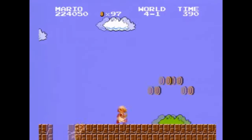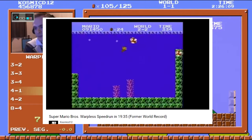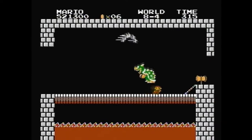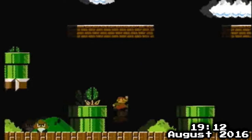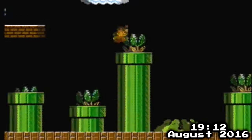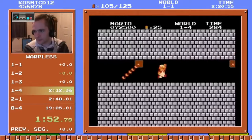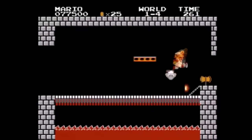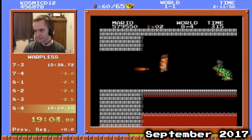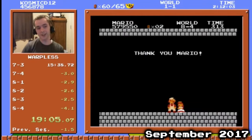The next serious world record competitor was another familiar name: Cosmic — the same guy who got a 19:35 with Small Mario back in 2012. In 2016, he took his time down to 19:12 with Small Mario, still 7 seconds behind the record at that point. It stands today as the fastest Small Mario Warpless run. By mid-2017, shortly after Andrew got his 19:03, Cosmic decided to bite the bullet and finally learn the fire strats in order to further improve his time. He was quickly able to get good with the fire flower, taking his personal best down to a 19:05 after a bit over a month of grinding, before deciding to try for the world record once again — it had been over 5 years since he last held it.